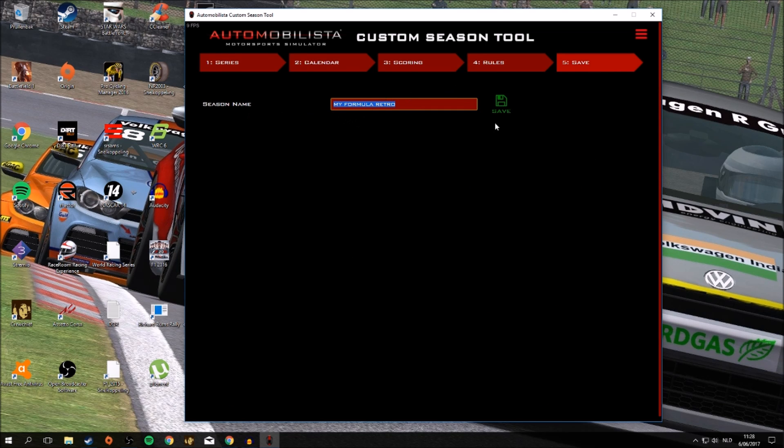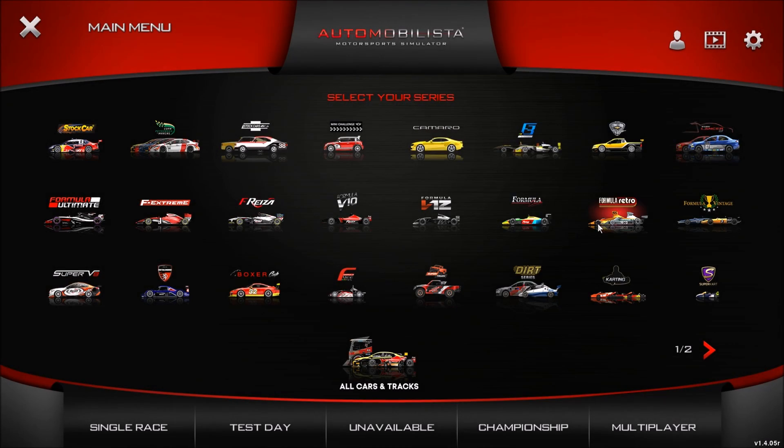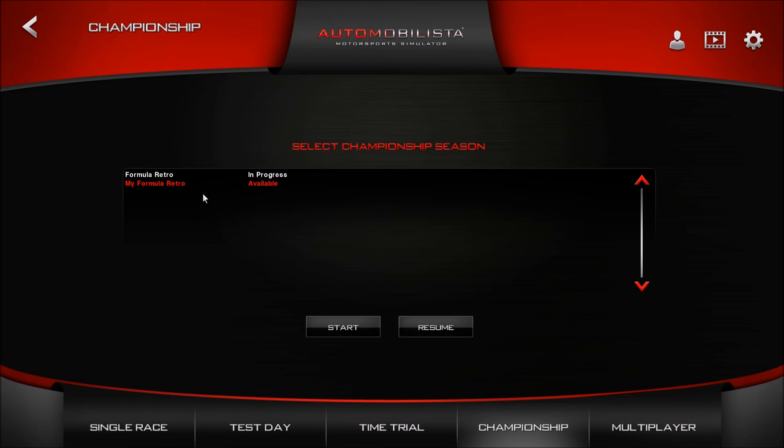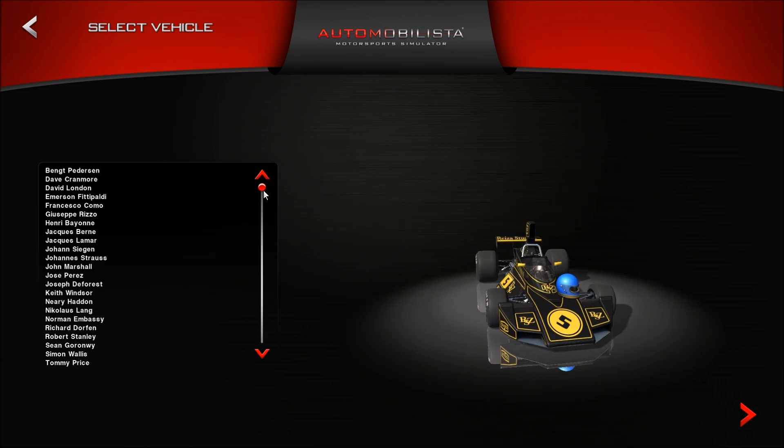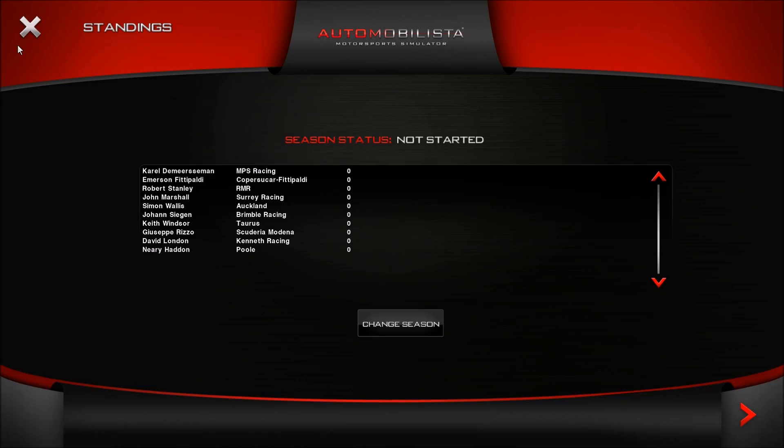Then you save — you can name your season and save it. It's saved into your documents. You can see it listed there, for example 'My Formula Retro Championship', and you can choose to edit or delete it. Then you go into the game, select Formula Retro, go to Championship, and you can see My Formula Retro Championship in there. Choose Start, and it's basically the same as a regular championship — you choose your car, adjust game settings, choose AI aggression, session lengths, and then go ahead and play.